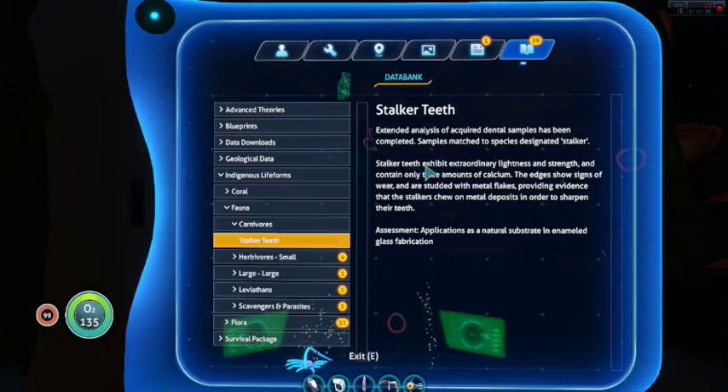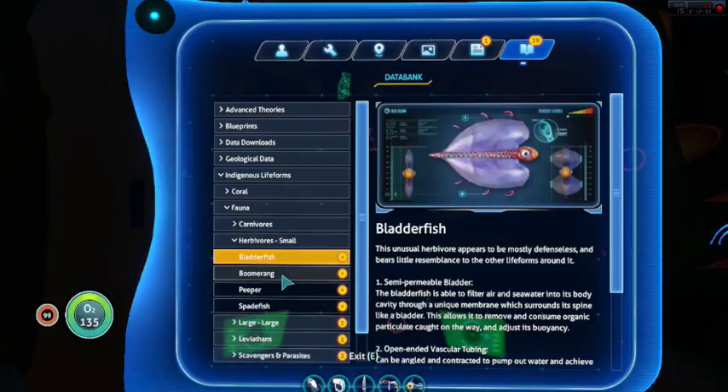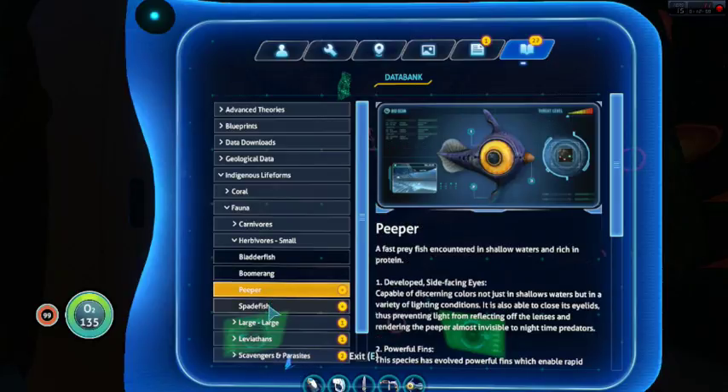Stalker teeth exhibit extraordinary lightness and strength, contain only trace amounts of calcium. The edges show signs of wear and are studded with metal flakes, providing evidence that the stalkers chew on metal deposits in order to sharpen their teeth. Didn't realize they'd be for teeth sharpening, but it makes sense.